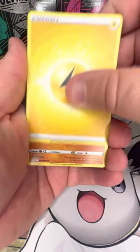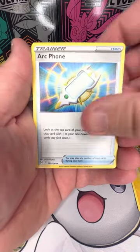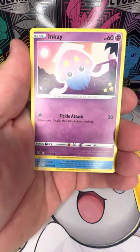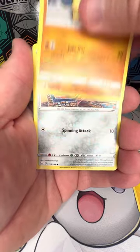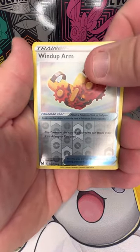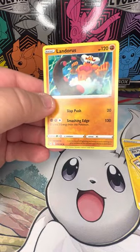Lightning Energy, Medicham, Art Phone, Gastrodon, Inkay, Hisuian Zorua, Basculin, Jynx, Makuhita, Bronzor, reverse holo Windmill Arm, and a non-holo Landorus.